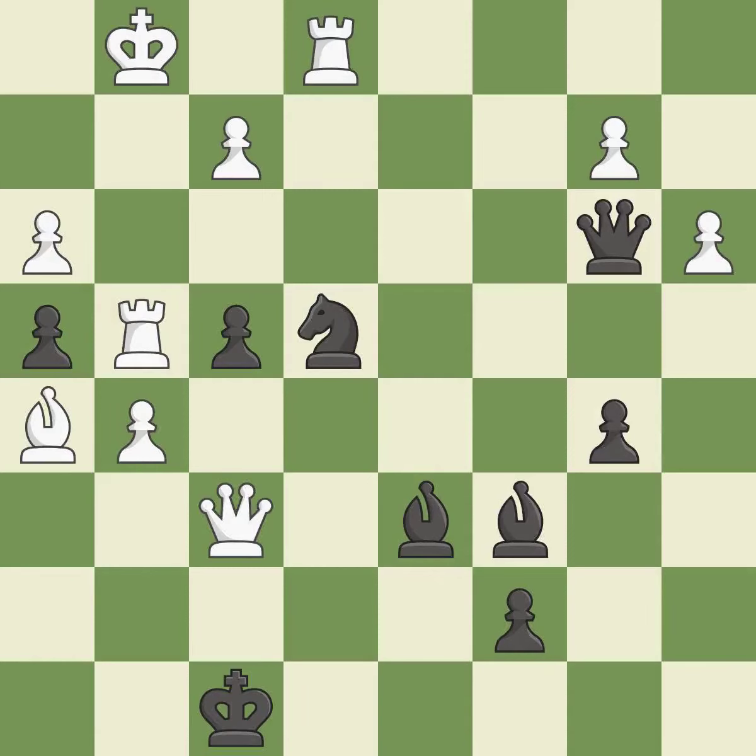That leaves a queen vulnerable to being captured. This allows the opponent to capture the checking queen — it is a blunder. This loses material. This misses a chance to obtain a winning position. This ignores an opportunity to capture a vulnerable queen — it is a miss.